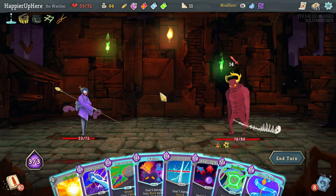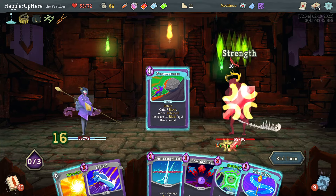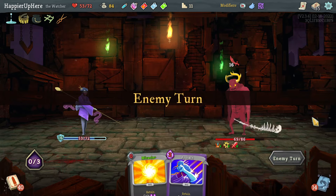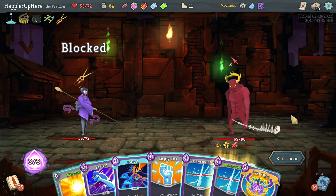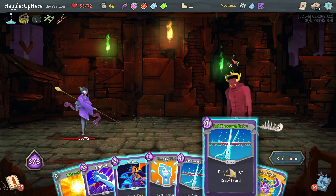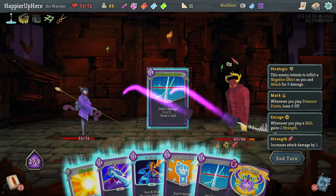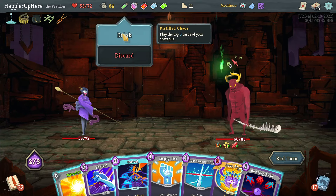I have to do Wallop and Perseverance. Let's do it. I guess this might be the fight where I can't perfect. Let's see what Cut Through Fate gives me. I also have the Distill Chaos potion. Cut Through Fate gives me Bowling Bash, Rush Down, or Foresight. If I draw one of them I can proceed. Let's get rid of these two, get the Bowling Bash, and then just play the Distill Chaos potion. Crescendo, Rush Down, and Third Eye.